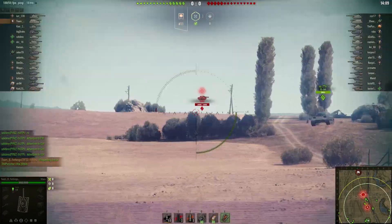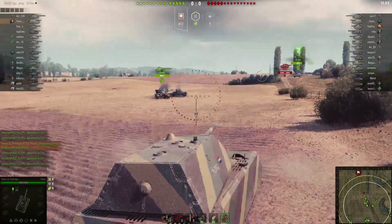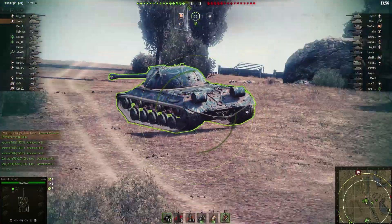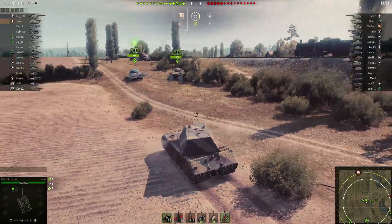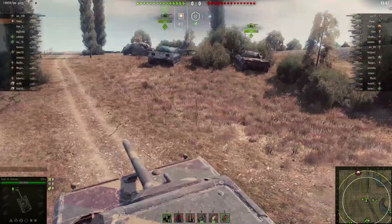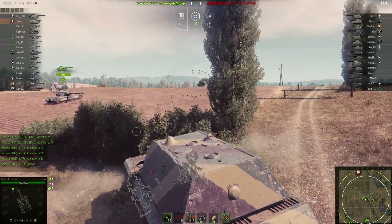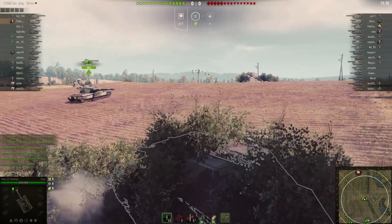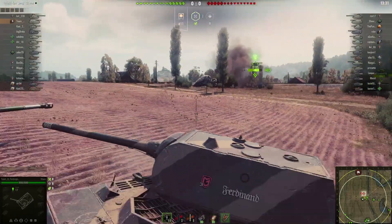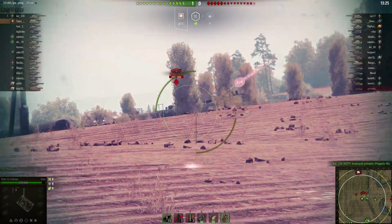Thankfully Furbingo won't be needing those rounds all that much throughout this replay because he's playing in the Maus. Do you really need to explain anything? This tank is the most heavily armored tank in the entire game — you seriously do not need to shoot all that much. Still though, from the beginning this replay is gonna be quite slow because the Maus is one of the slowest tanks in the game. It doesn't really shoot all that much; it usually just blocks shells and spots for its allies.